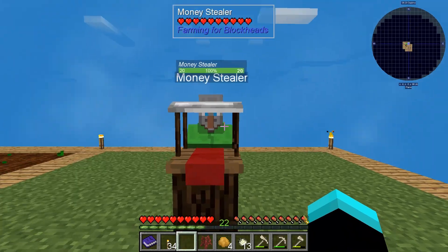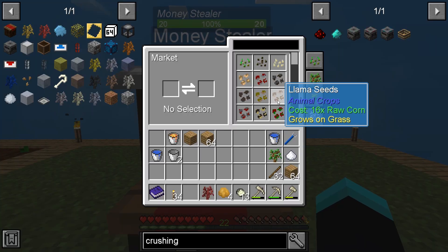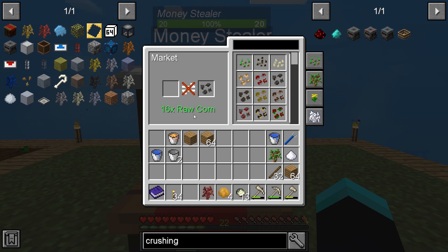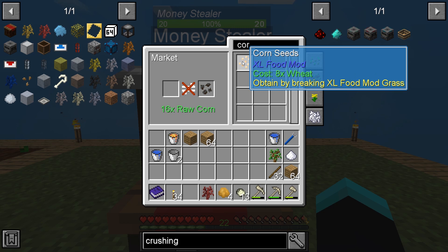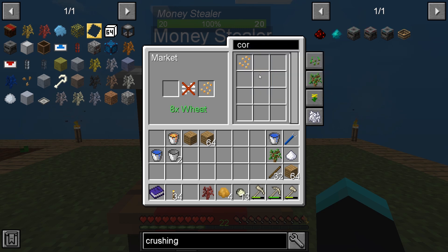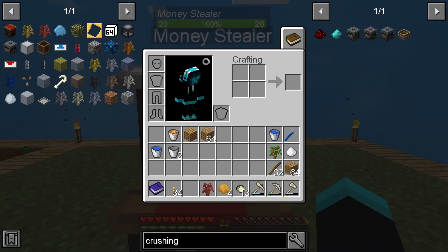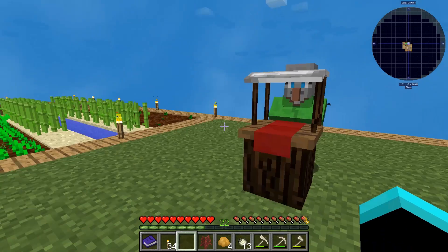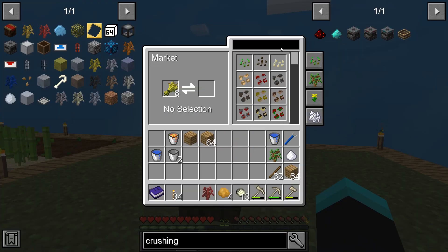In the meantime, let's see what this market guy has to sell. Oh, cow seeds! He wants 16 raw corn — where am I even gonna get raw corn? Do you sell corn seeds by any chance? Can I search? You do sell corn seeds — 'obtain by breaking excel food mod crop'. And you only need eight wheat. I'll take one corn seed please. There we go — corn, thank you!